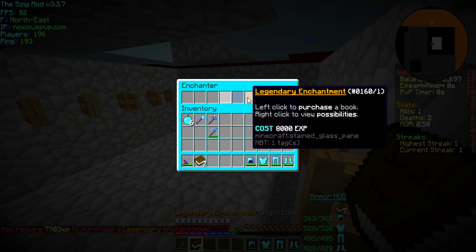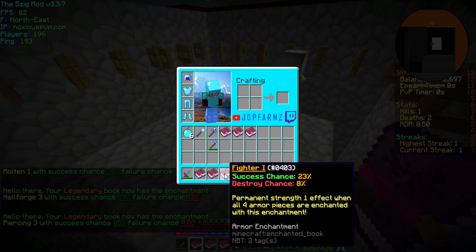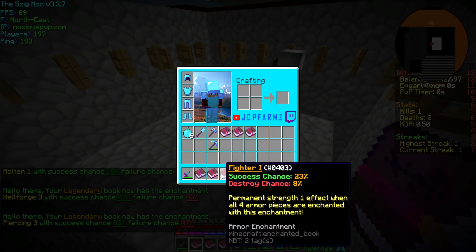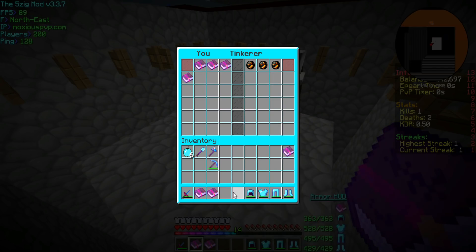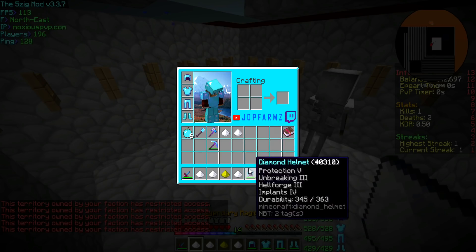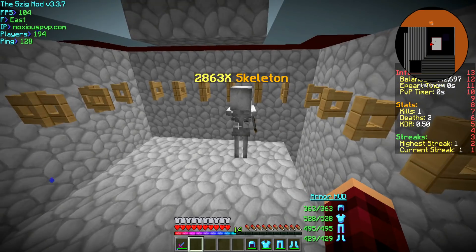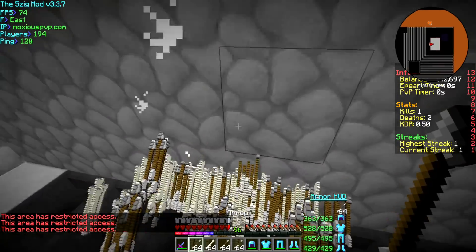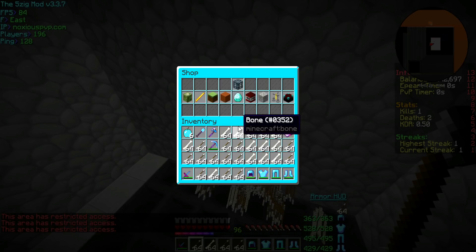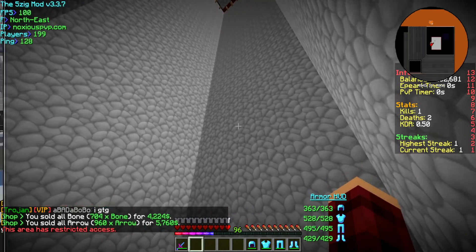I'm probably just gonna sit here and grind out XP till I can finally hopefully get a fighter book. They're pretty hard to get. Oh — lucky! There we go, we finally got our fighter book. Now I just need to tinker some enchants so that way I can work on getting this into a good percentage to actually put on our last piece. I think we're about to have enough here — yeah, it's at 53%. I'll probably just go ahead and get the book upgraded to be able to get that on our helmet, and then we'll officially have our full god set. GG!